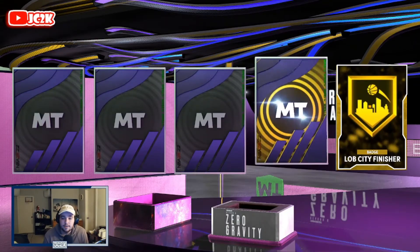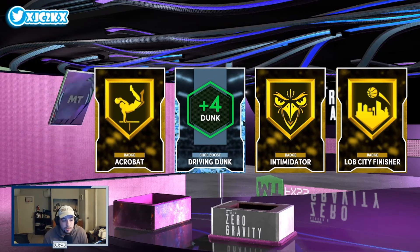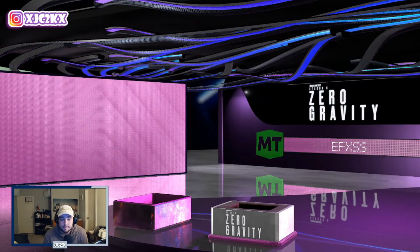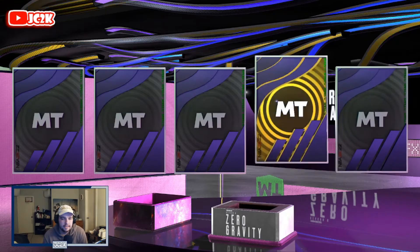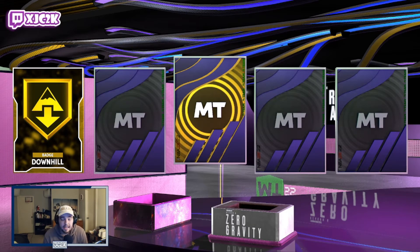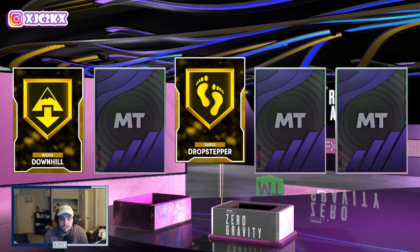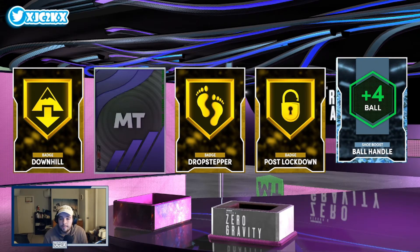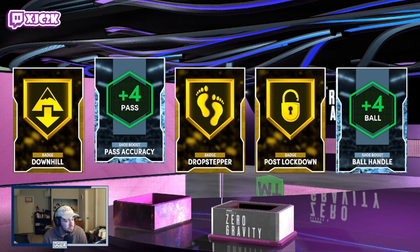Three more gold items and a couple diamond items — more badges. Gold Intimidator is a great badge. Let's see what these diamond items are: plus four dunk, that's another solid shoe boost, and plus four block, which is a very very good shoe boost. A lot of good shoe boosts in this box — I'm very impressed. It's a very deep box as well, which hasn't always been true in previous seasons. Looks like you get a lot of value out of this box — gonna be making a couple hundred thousand MT in addition to getting a couple Hall of Fame badges. Gold Downhill, gold Drop Stepper, and gold Post Lockdown — three more gold badges. Post Lockdown is a solid badge. Plus four ball handle again — another solid diamond shoe boost. Diamond pass accuracy, not what we're looking for.